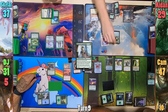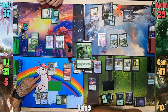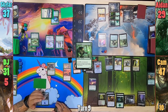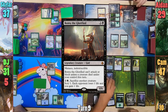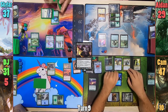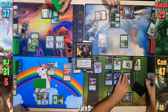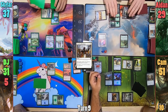Aiden plays a Plains, casts Yavimaya Elder, then an Elvish Mystic before passing. Cam untaps, gains his Eldrazi Germ token, and clamps it in his main phase to draw two. He plays a Swamp, drops his own god Bontu, then casts Shouldered, and upticks Vraska. Heading to combat, Skullbriar goes at Aiden, who blocks with Yavimaya Elder, sacrifices it to draw a card and find two basics. Aiden then uses Swords to Plowshares to exile Marin, giving Cam some life before he passes to DJ.